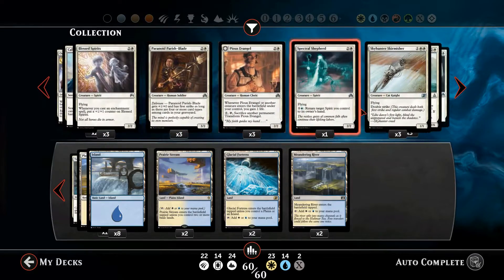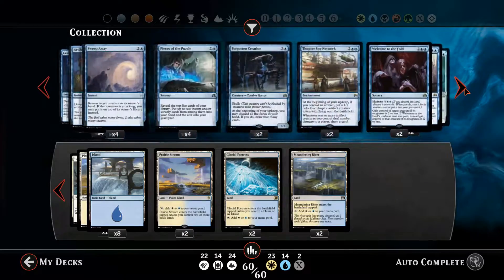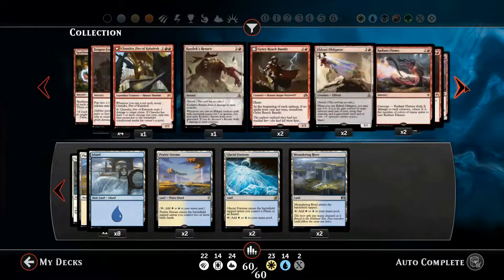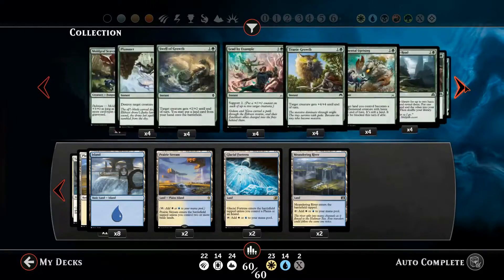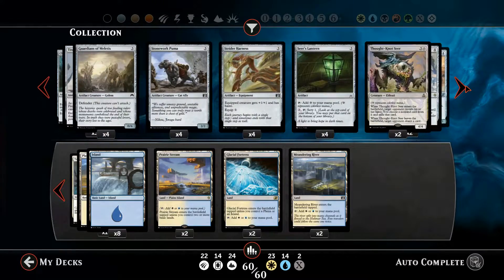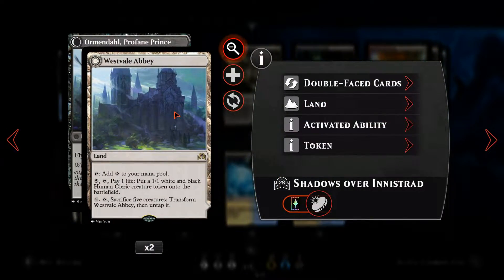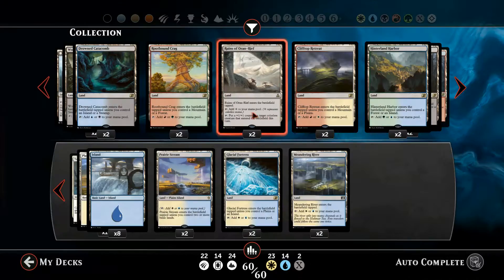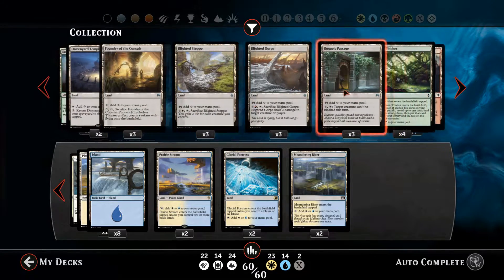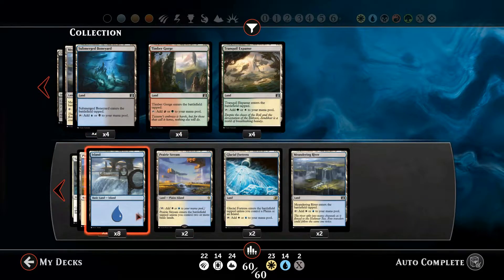I wasn't sure if we really needed to put anything else in the mana base, so let's flick through and have a quick look at whether it's worth putting in any of the unique lands. I don't think there's any kind of special white-blue mana worth including — Westvale Abbey is okay but not really worth it, Oran-Rief again not worth it, mostly because it needs colourless spells. We could go for Foundry of the Consuls but I don't really think it's that useful. No, it doesn't really look like it's worth putting any of the special lands in. So yep, that's the deck — let's go play some games.